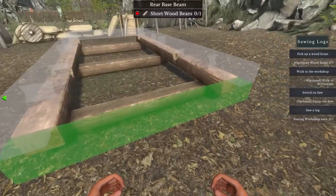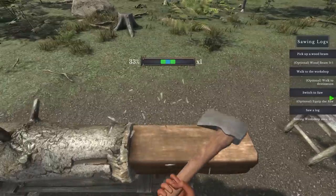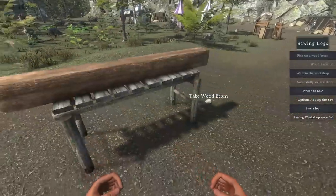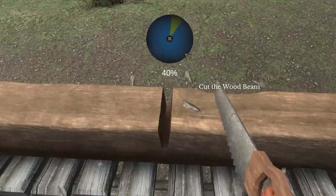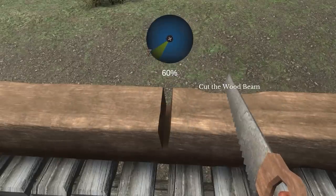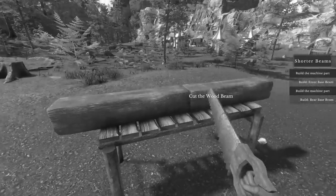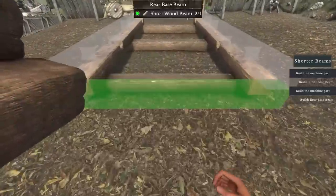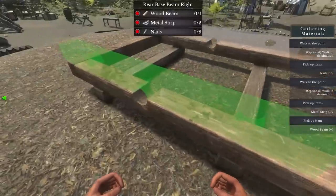For the back we're going to need a short wooden beam, same for the front. So we need to make a beam first. Shove it on here, then switch to the saw so we can cut it in half. What is this minigame for sawing? That's not how you saw — why are you teasing it? Give it a proper stroke. Anyway, we now have two little beams — shove one on the back, one on the front, and we're ready for the parts that need nails and stuff.